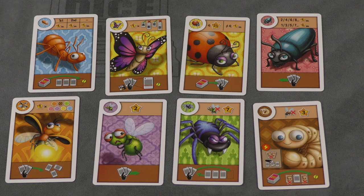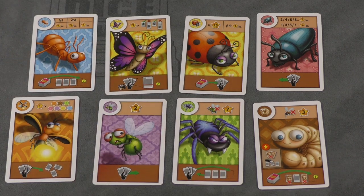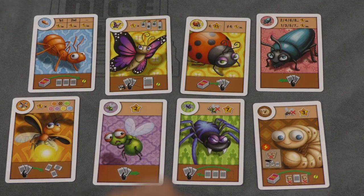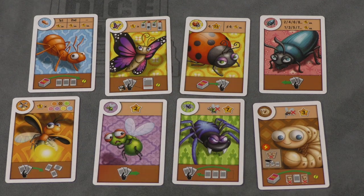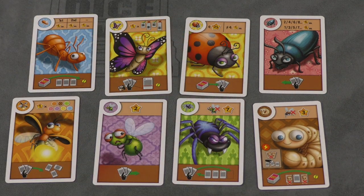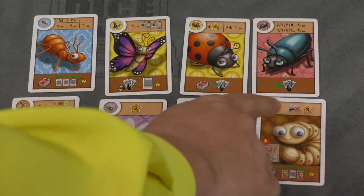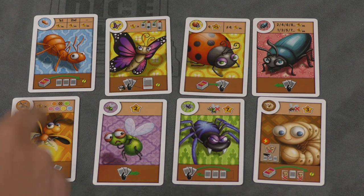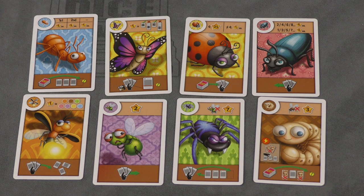Scoring varies by bug type. Ants: the player with the most ants scores five points each, second most scores three points each, otherwise one point each. Butterflies score one point for each insect type you have only one of — so if you have six butterflies, one ladybug, and one beetle, each butterfly is worth two points. Ladybugs are one point each, but exactly four ladybugs is worth 25 points. Beetles are five points each if you have an even number, otherwise two points each.